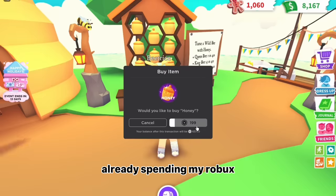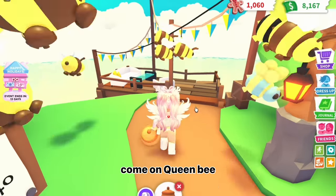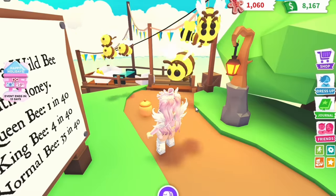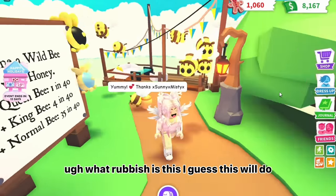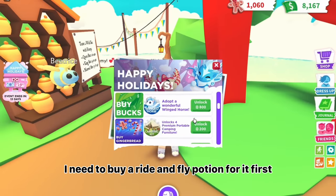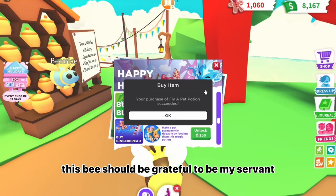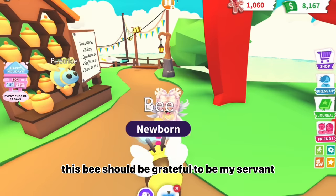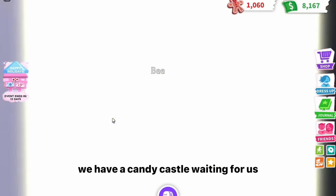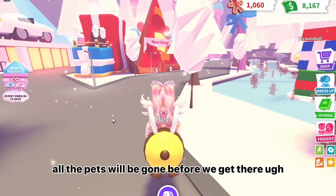Beatrice, you know you want to come home to me. Come on! Ugh, already spending my Robux — this better be worth it. Come on, queen bee, you know you want to come home with me. What rubbish — I guess this will do. I need to buy a ride and fly potion for it first. This bee should be grateful to be my servant for the day. I'm going to name you Bob. Come on, Bob, we have a candy castle waiting for us. Can you fly a little bit faster?